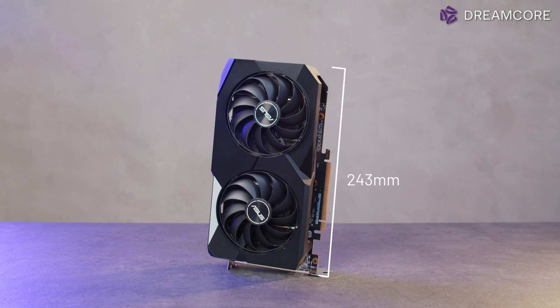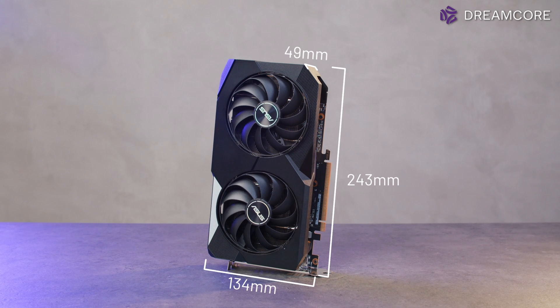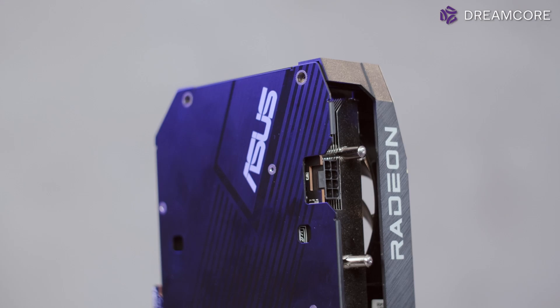Physically, the 6600 DUO measures 243mm long, 134mm tall and 49mm thick, which is 2.5 slots — so slightly on the larger side for low-end cards, but still not that bad. The power connector is recessed in by about 10mm, so that helps fit it in smaller ITX cases like our Ghost.